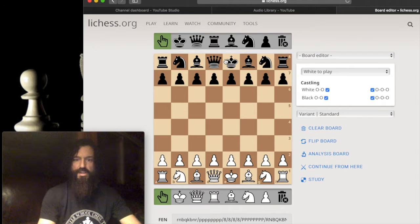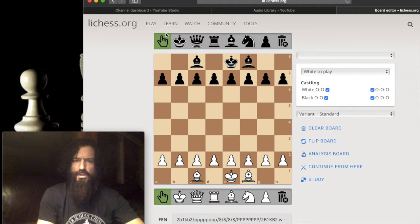Go ahead and take off the pieces. Just go ahead and take off four pawns — they're going to isolate the pawns probably. I also set it up so that there's a blocker and the bishop.